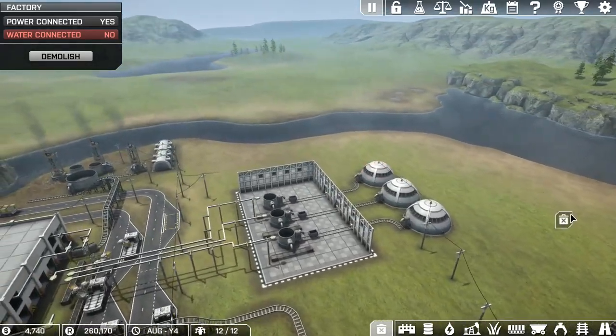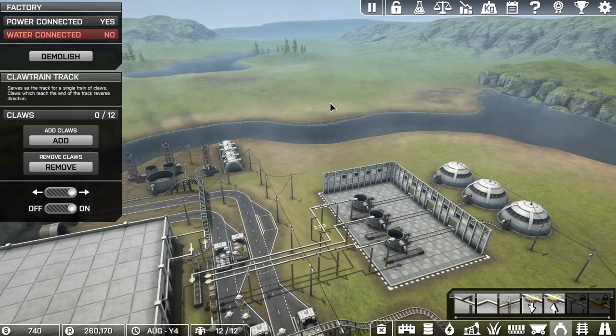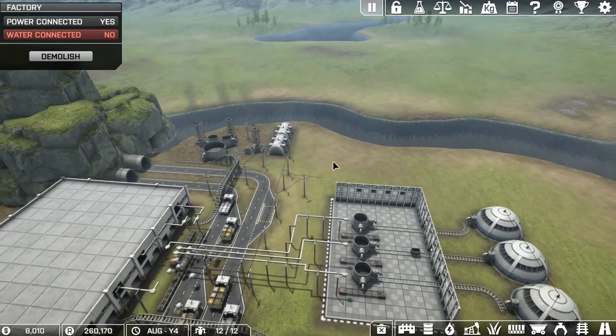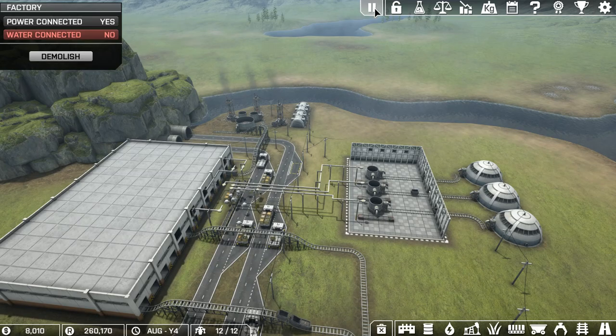The only thing left to do now is get the claws on there. It's just going to be one claw because we're only taking one crate at a time - we don't need to mass produce this stuff. Those claws are 2,000, wow, they're expensive. I'm just going to wait for one more truck to leave. There we go. So now let's open everything up and get an idea of what's going on. We have a whole bunch already backlogged - that's what happens when you don't pay attention to things.